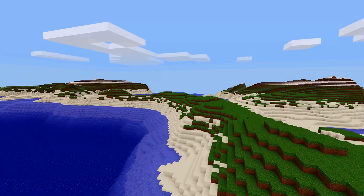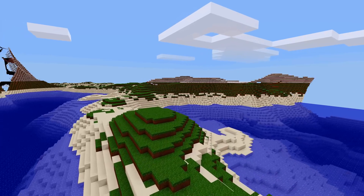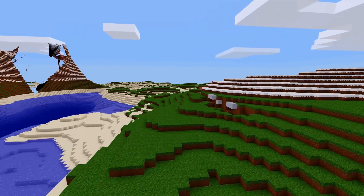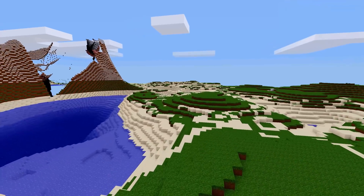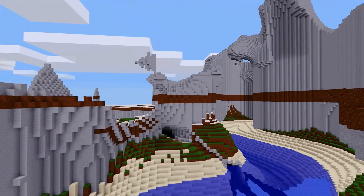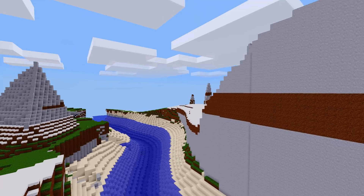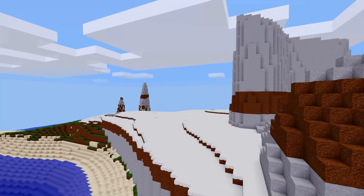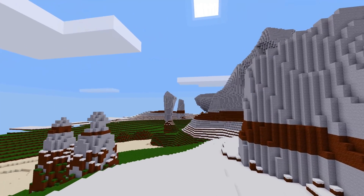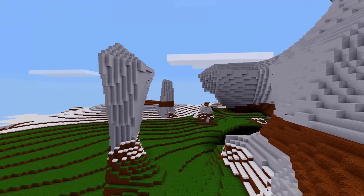There are two new map gen features I want to mention: vertical blend and the new stratum ore type. Vertical blend can be used when defining biomes and will create a blending effect between two biomes — it mixes with the above biome only and does a lot to break up abrupt changes between biomes. The stratum ore type creates a single ore stratum that is continuous across map chunk borders and spans the world. It can use noise to define upper and lower bounds, or be used without noise to create a flat ribbon of ore. Keep in mind that 'ore' here doesn't have to actually be an ore — it's just the map gen definition; it can be any node.